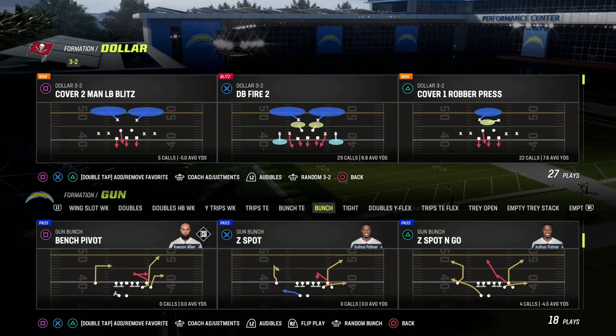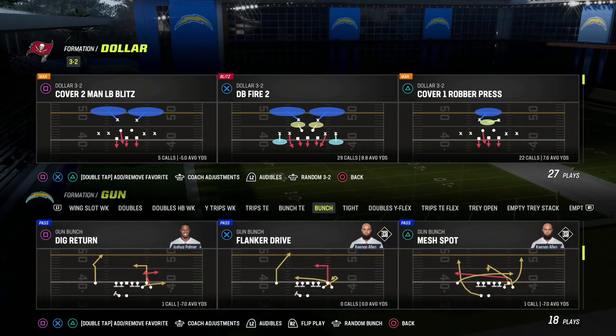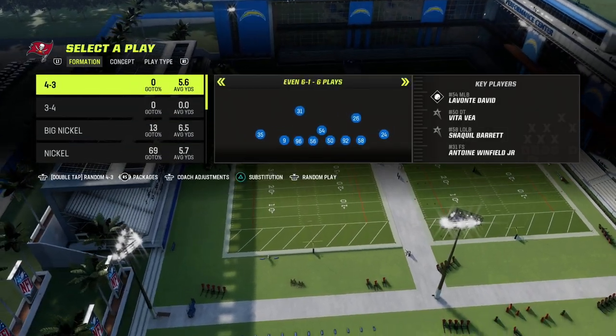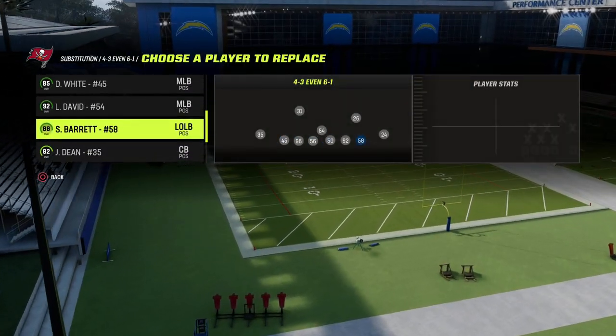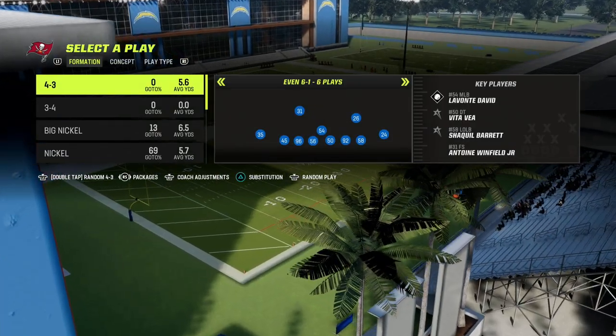We just released a defensive e-book on this. If you want to get all of my e-books, just join our Patreon for $10 and you get access to everything. We just dropped a 4-3 even 6-1 defensive e-book. You can combine this with everything we've been doing out of the Kansas City playbook. I want to show you why this defense is one of the most dominating defenses in the game right now.